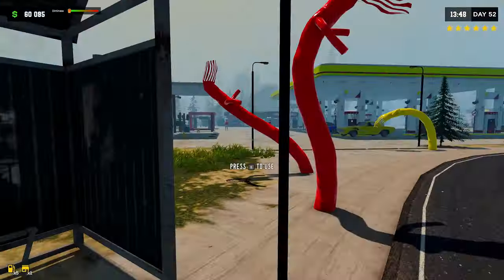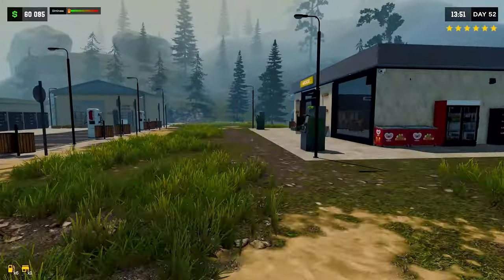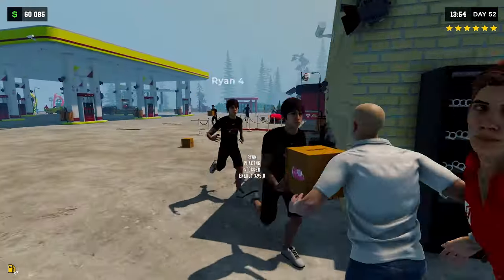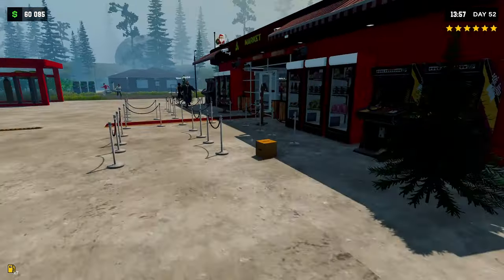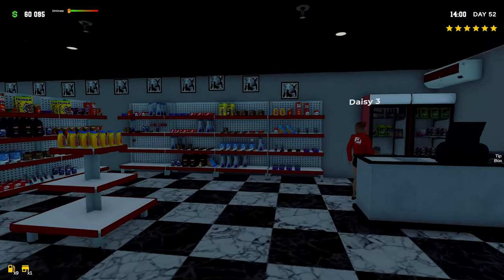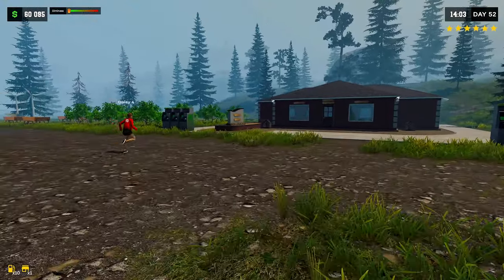Just checking around the base to see if there are any new buildings or stuff - I don't see anything. We still have all of this, still have our sexy... dude it's huge. We've got a fully stocked place here, that's good. We've got 60k so we do have cash if we need to buy stuff.